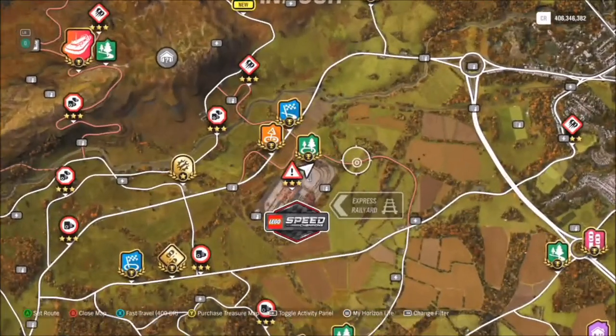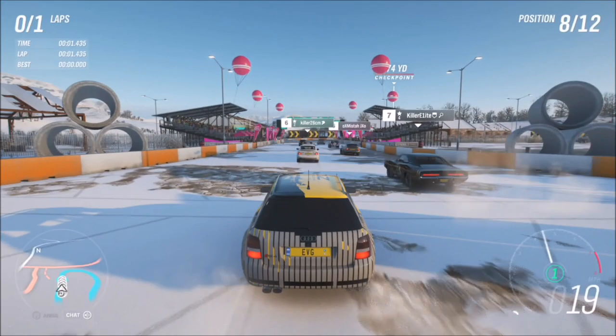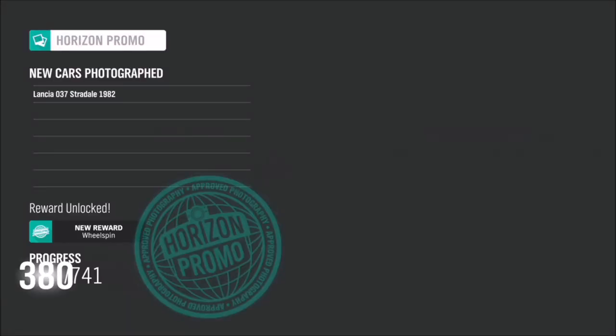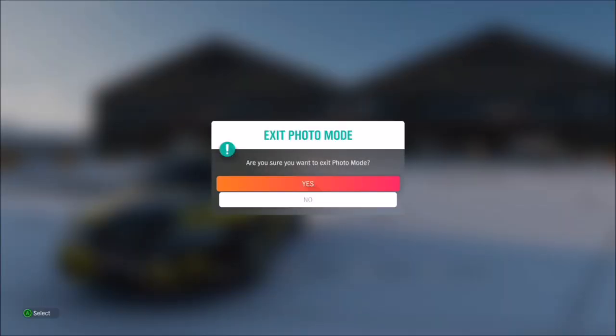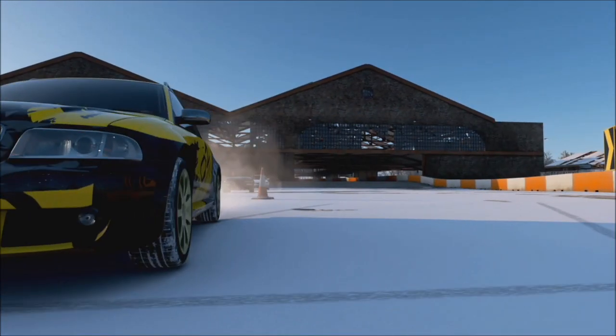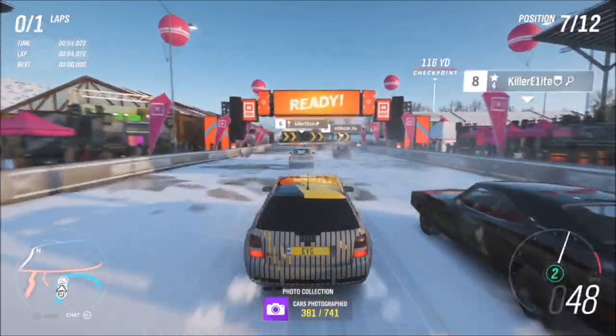If that fails, there is a third method: do the Rail Yard Cross Country Circuit race. This takes place in the rail yard, so just set it up for a normal race — vehicle category doesn't matter as there's no specific one for this challenge. At the very beginning, take a photo with your car and as many other cars in the background as you like — one or five, it doesn't matter. The challenge will pop up confirming you've taken a photo with your car, another player or driver in the photo, and that it's at the North Rail Yard.